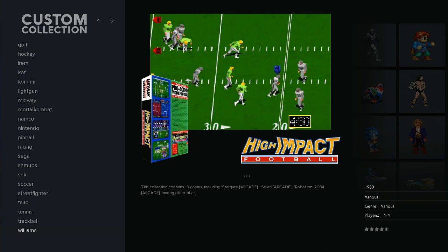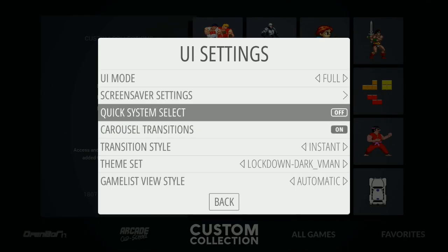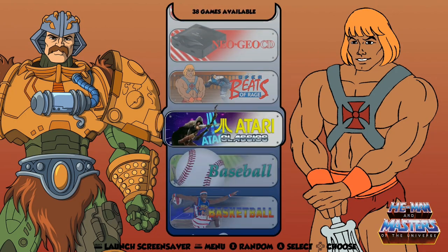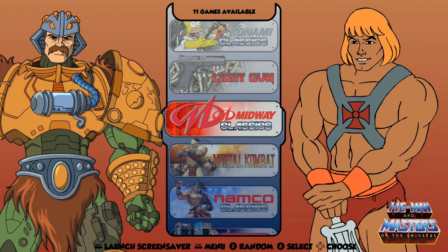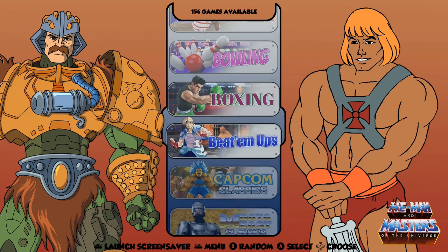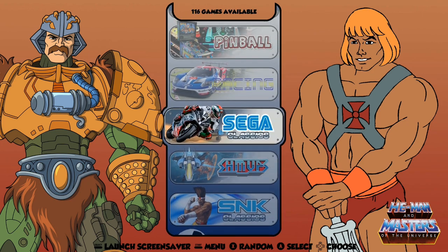If you go to Custom Collections, you have all your trackball games, all your racing games. It actually depends on what theme you're on. I have Custom Collections in their own folder on this theme. But if I change the theme — let's do He-Man — you do not need to restart your Pi to change the theme. As you see here, this particular vertical theme in Emulation Station has its own buttons for everything, which makes the full menu a very long scroll to get through. I think when they make these themes, all these are individually Photoshopped buttons that somebody had to make.